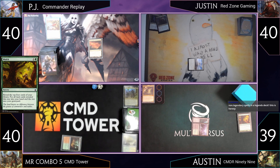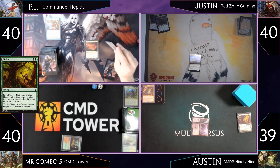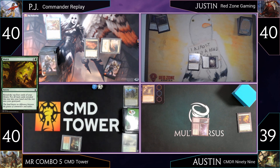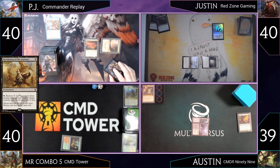PJ plays Murmuring Bosk and casts Retribution of the Ancients for one black mana — a removal spell that lets you remove X +1/+1 counters from creatures you control to give a target creature -X/-X until end of turn. Austin plays a Forest and passes. Mr. Combo activates Mirrored Landscape for two Swamps.